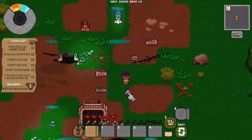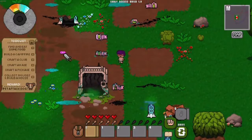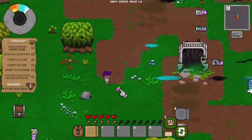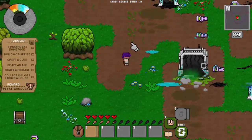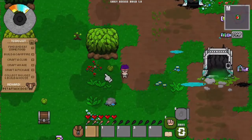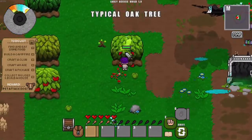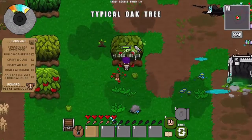The controls are simple, just like in a 'Don't Starve' type game. Our character can follow right-click or be controlled with WASD. First things first in any survival game: get wood — let's punch some oak trees and get logs.